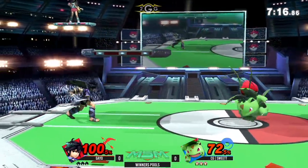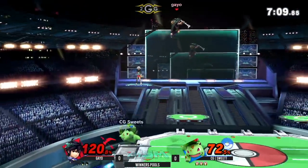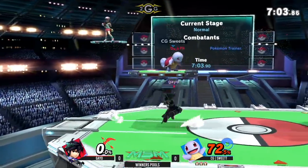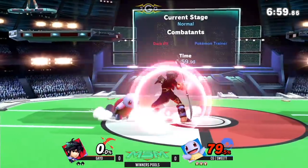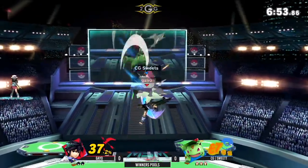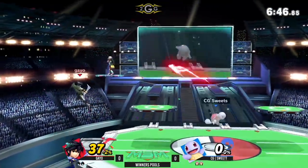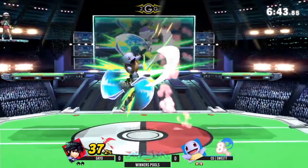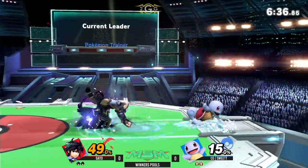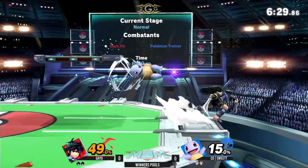Squirtle definitely has those combos that take you from 0 to 50 real quick. I love Pokemon Trainer — this is a character I play quite often. Ivysaur is the most fun and he's a really good character, but when you look at all that frame data, it's actually kind of bad. He has Razor Leaf, Up Air, and Down Air, which are crazy busted. But when you look at Squirtle, he's really small, has great frame data — it's a six-frame grab, so quick. When you play Ivysaur and they're up in your face, what options do you have? You have Nair, you have Down Tilt — but Down Tilt is actually pretty negative on shield. Sometimes you just get stuck when you're playing as Ivysaur.